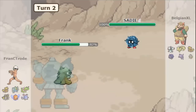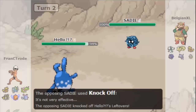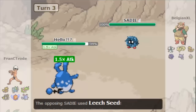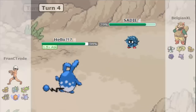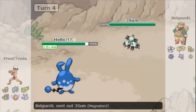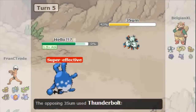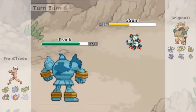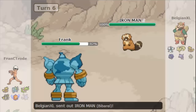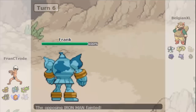I go for the chop and he switches out his magneton, scared of the earthquake. I bring in my Azumarill which has sap sipper, so he tries to put leech seed on me and that's why he failed. I go for the waterfall, dealing a nice amount of damage, and then I die to a thunderbolt. Now I know he's not scarf — he's probably specs. He's scared of earthquake but I don't have it, so I can bluff it the whole battle.